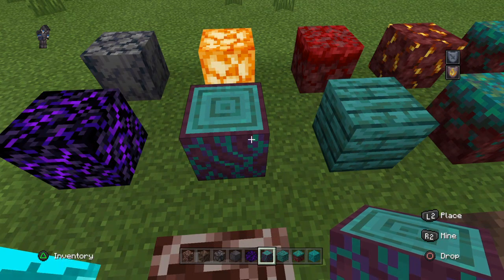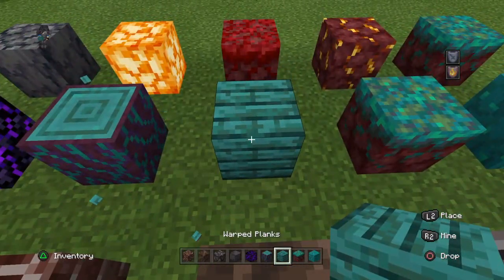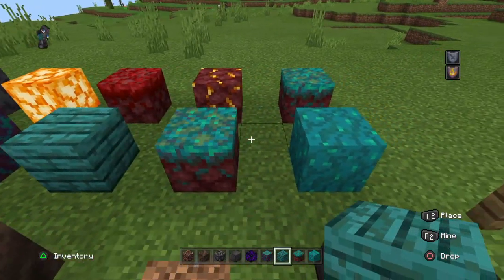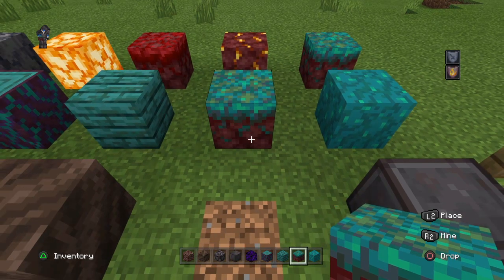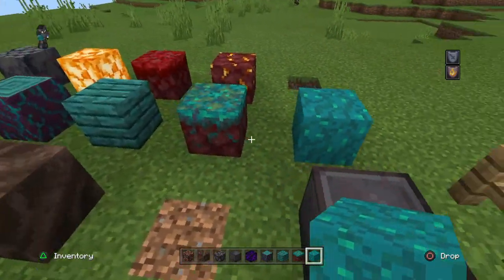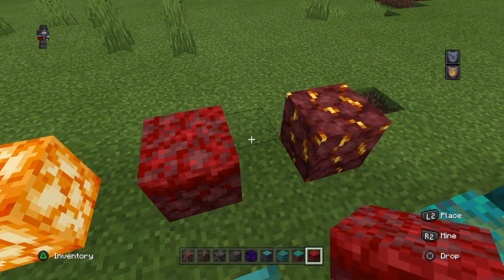Next we've got the warped stem, which is going to be our brand new type of wood in the Nether, and it looks like this when you build it up. That wood gets turned into warped planks — a nice light blue block you can use to make houses in the Nether. We've also got warped nylium, which is going to be like the new dirt in the game, and then a warp block where you can grow the blue mushrooms. There's also crimson nylium, which is where you can grow the red mushrooms.